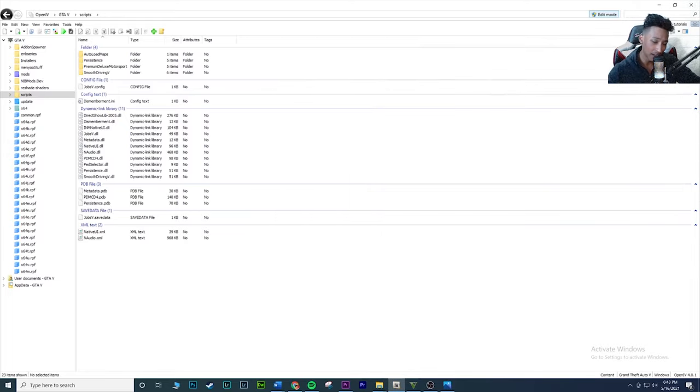Make sure you have Script Hook V, Script Hook .NET, and OpenIV installed for the mod to work. If it doesn't work right away, I'd recommend reinstalling Script Hook .NET. There is also a guide included with all the controls — it shows the basics: driving, Shift+Z to turn on the car, indicators, cruise control, fuel, shifting. Open it up and it's the instructions for this mod. Hopefully you guys enjoy — let me know what you think, give it a thumbs up, subscribe, and I'll catch you in the next one.